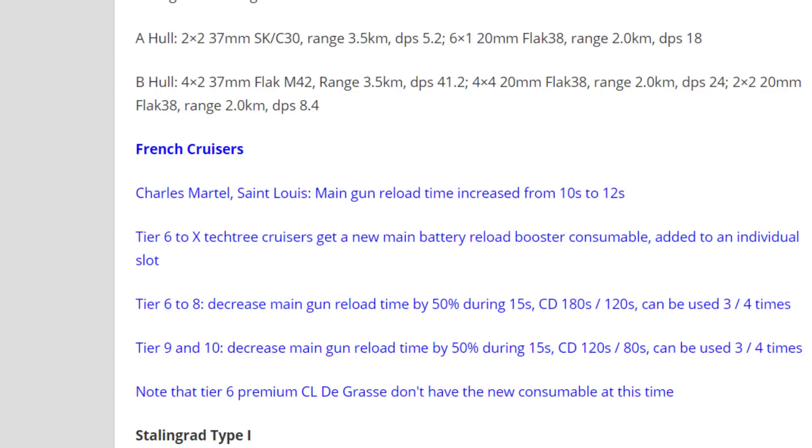There is a cooldown of 100 or 120 seconds depending on whether you have the premium consumable. For tier 9 to tier 10, this consumable also decreases main gun reload time for 15 seconds, but the cooldown is only 120 or 80 seconds, and you can use it three or four times per battle. Note that the Gascogne does not have the new consumable at this time, which is a bit unusual.